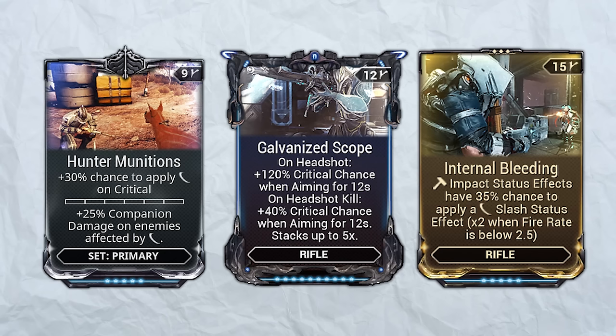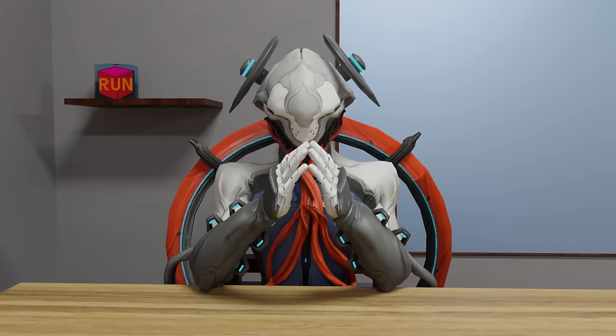There are three mods I need to address: Hunter Munition, Galvanized Crit Chance, and Internal Bleeding. For slash damage, the very first slash proc happens one full second after you proc slash and for it to do meaningful damage it needs two or three seconds — which means unless your kill time on heavies is above 2.5 seconds, there is no point to slash. As for Galvanized Crit Chance, it just isn't sustainable and is a wasted effort. The code has massively sided with straight-up kills over backwards math for every target.